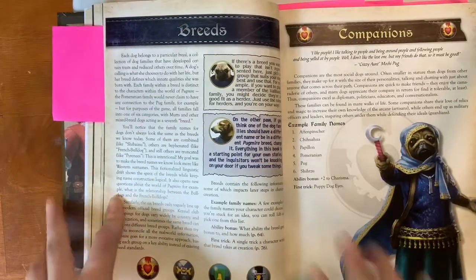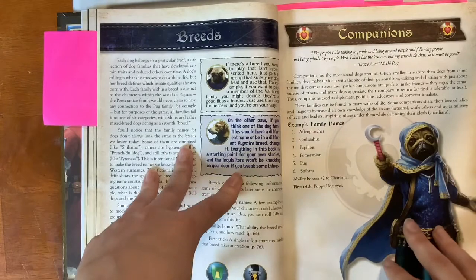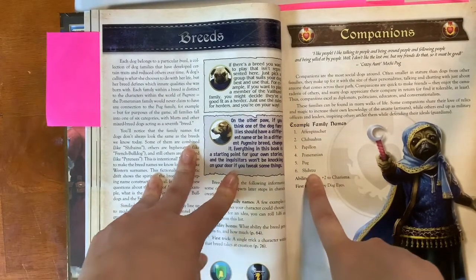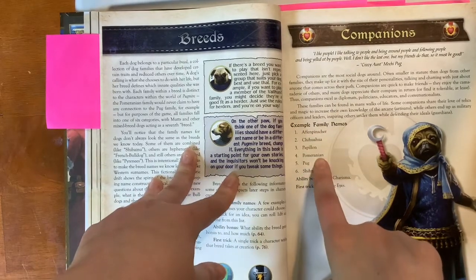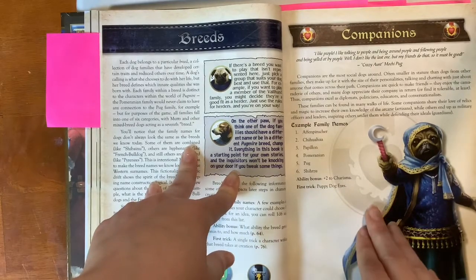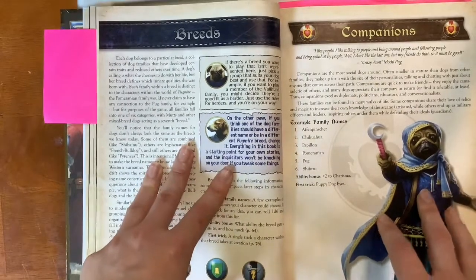The second character trait you pick is your dog's breed. Breeds are more like general families of dogs that have developed similar traits. For example, companion dogs are generally small dogs — but that doesn't mean you couldn't have a big dog that's a companion. These are examples of family names, like dogs you could recognize such as a pug or a Pomeranian. If you don't see a breed listed, or want to play a German Shepherd who is a companion, you can totally do that. The lore says it's not uncommon for dogs of different families to mix or adopt each other.